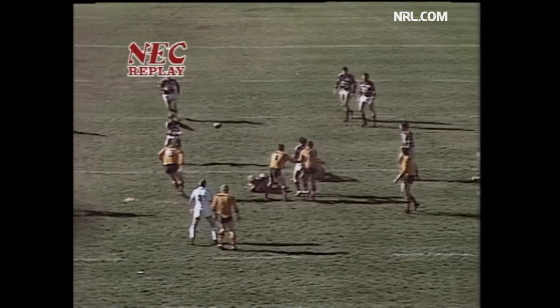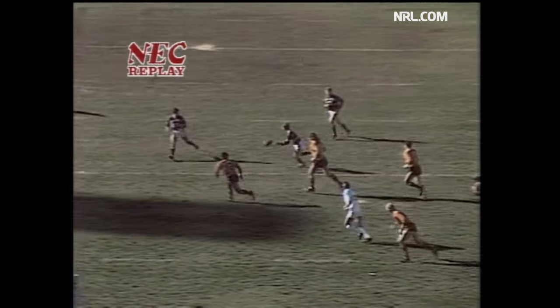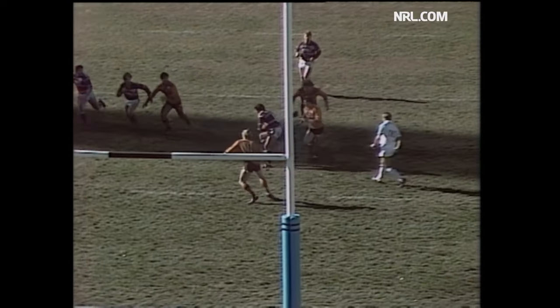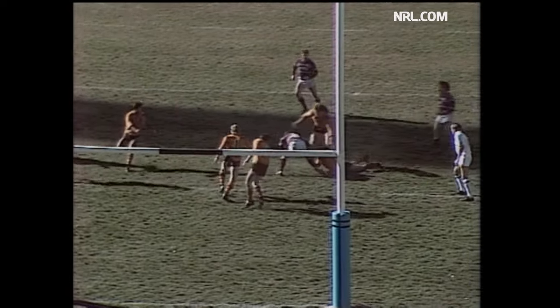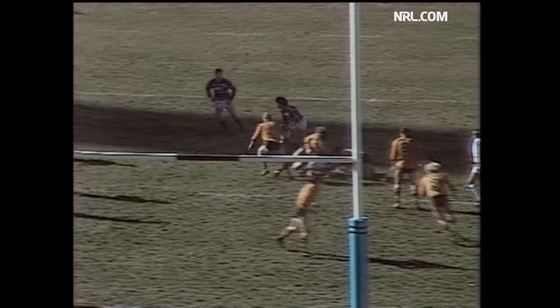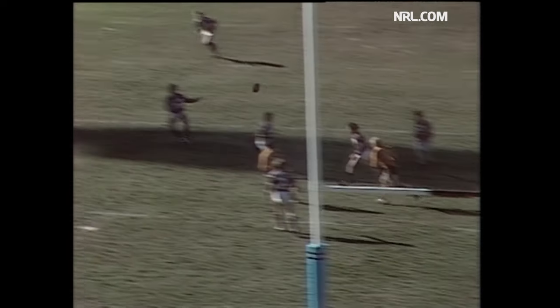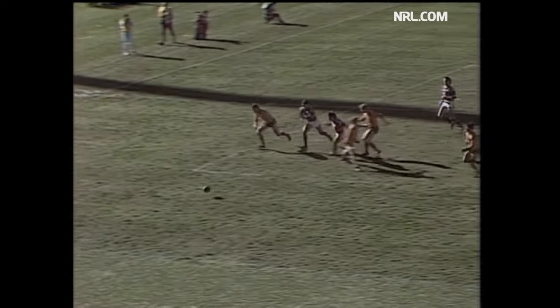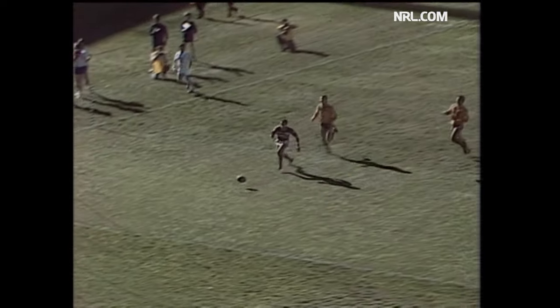This is how it happened. Cliff Lyons got it away to Hasler, Hasler to Cox. He got inside and between, and then he looked as though he was gone here. But somehow he got the ball out the back, and it was swept away for Phil Blake to put the grubber kick ahead. And Dale Shearer actually elbowed Blake out of the road — he said, 'Excuse me Phil, you've done your job, I'll take over now.'